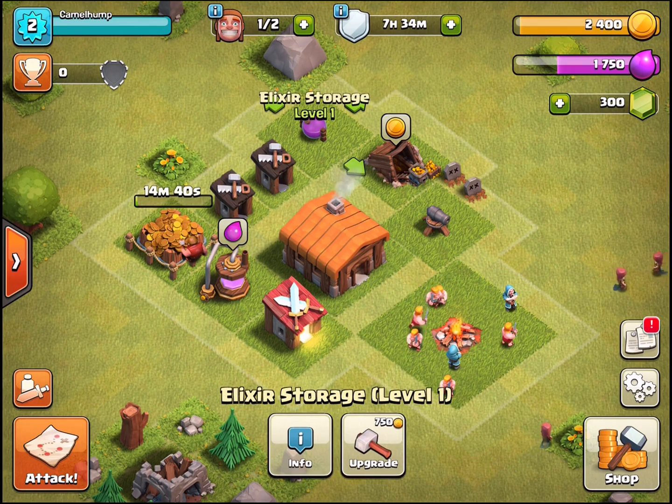Building a second barracks lets us make troops twice as fast. Here we go with another cannon - that's more defense. We have two cannons covering more ground. You can see the cannon covers almost the entire base, so putting this one on the other side covers a lot. There's also another defense we can get - the archer tower.